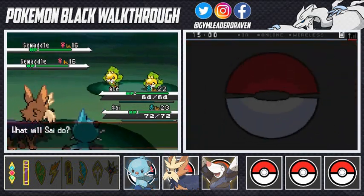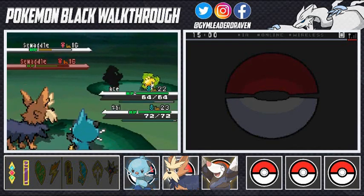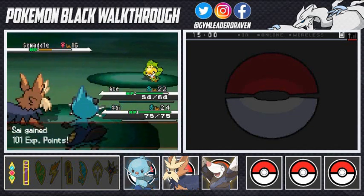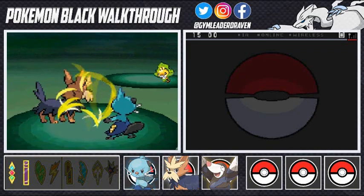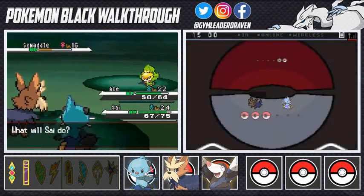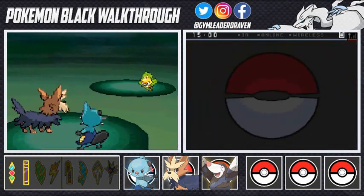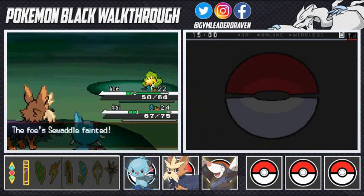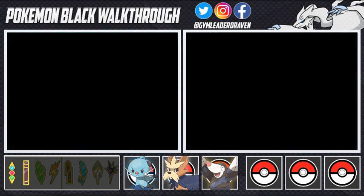Razor shell — not super effective but it still gets the job done. Critical hit! Oshawott grows to level 24 — always nice. A razor leaf comes in but we're still standing. We go with water gun and a two-punch bite attack. The May twins have been defeated and it is time to move on.